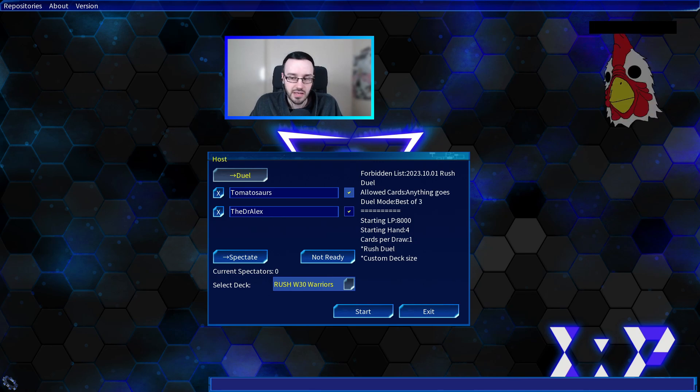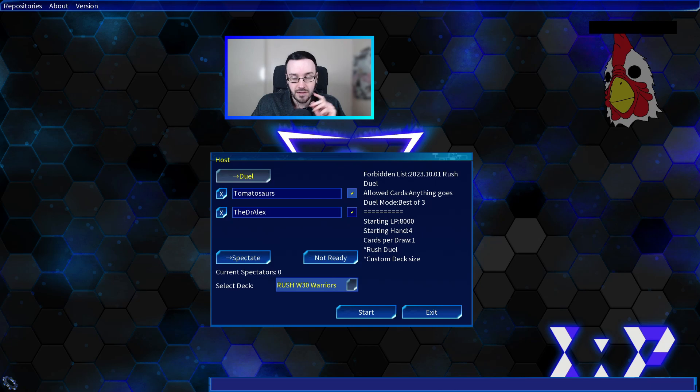Going into this week, the speaker will be on Warriors — specifically the Gakuto stuff, the Dark Rulers, the fusion stuff, the Celestial Warrior stuff. Alex's deck is unknown, so they decide to just fire on in. After a rock-paper-scissors to determine turn order, they're ready to go — though the speaker notes he hasn't played the new cards before, so there'll be a lot of reading and mistakes.